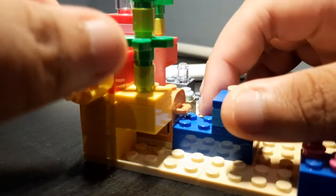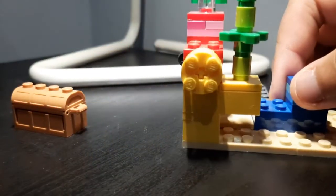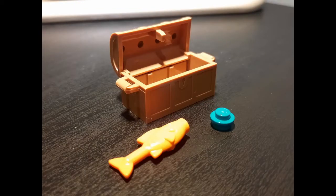One feature this set has is a treasure chest. If you rotate this piece, a treasure chest will come out. Inside the treasure chest is a fish and heart of the sea, which are represented by a teal cluster stud.